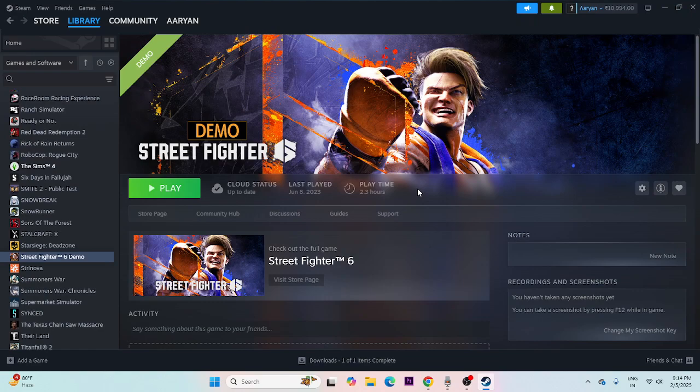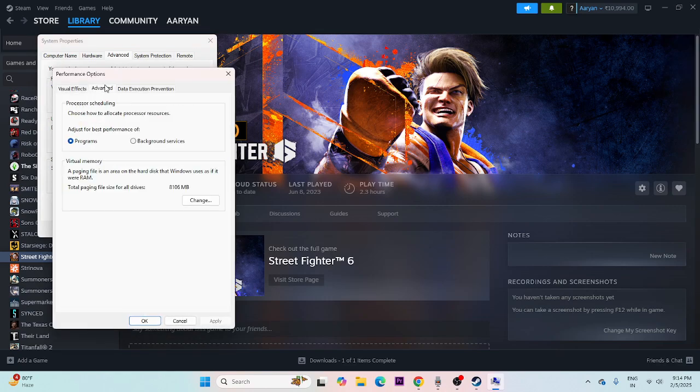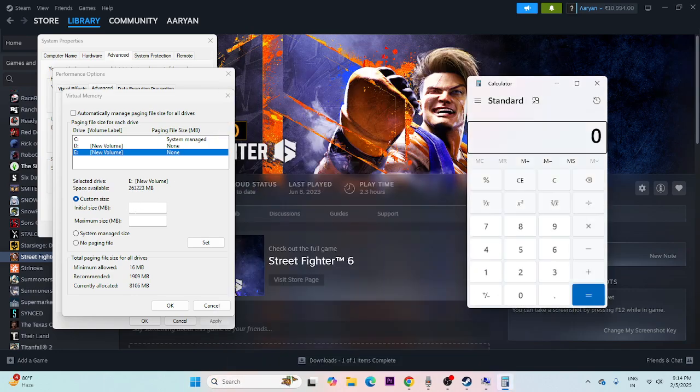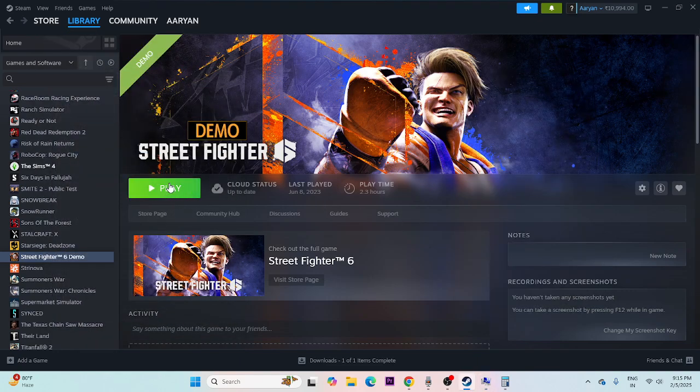If you're still having issues, increase the virtual memory. Search for 'View advanced system settings,' go to the Advanced tab, click Settings under Performance, go to Advanced again, and click Change. Select the drive where the game is installed, choose Custom size. The initial size should be 1.5 times your total RAM in MB (e.g., for 16 GB RAM: 16 × 1024 × 1.5 = 24,576 MB), and the maximum size should be 3 times your total RAM (e.g., 16 × 1024 × 3 = 49,152 MB). Enter the values and confirm.